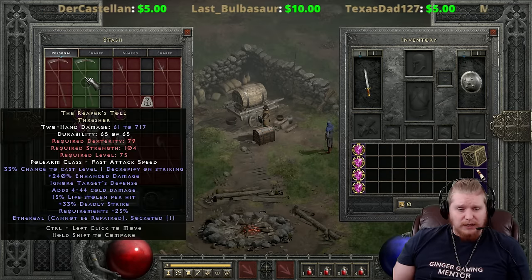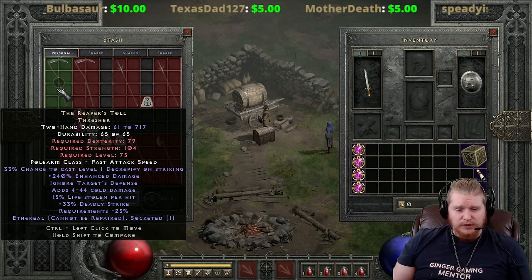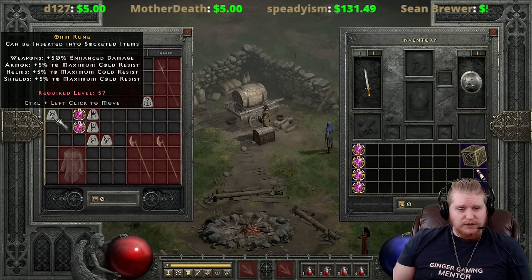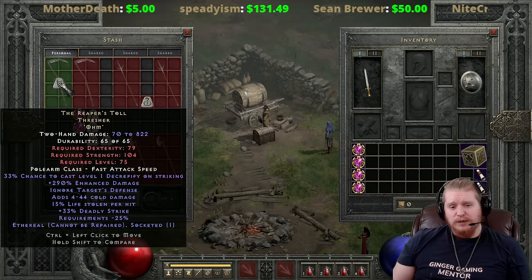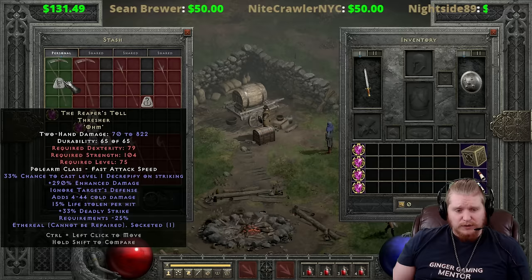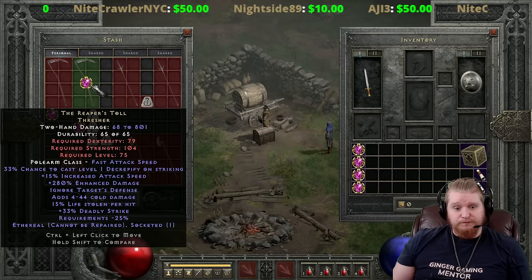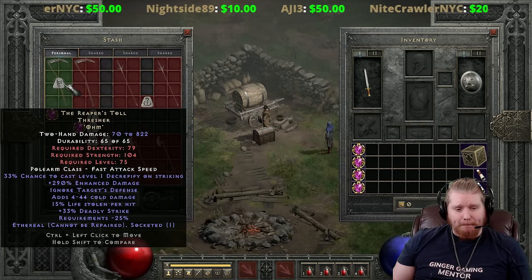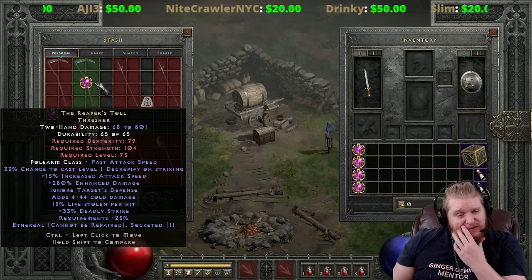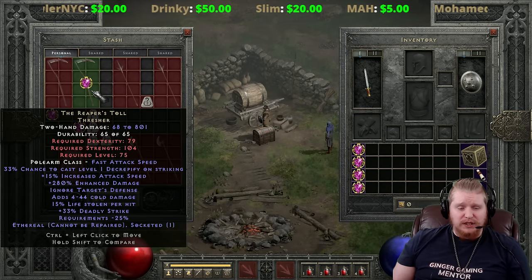For Reaper's Toll sockets you could add a 15/40 jewel for speed and damage, a Ber rune for crushing blow, or an Ohm rune for 50% enhanced damage, bringing max damage from 801 up to around 822. The 15/40 jewel increases attack speed and makes it even stronger. With only about 10 damage difference between the Ohm rune and a 15/40 jewel option, it really depends on your other gear and whether you need more attack speed or more damage.